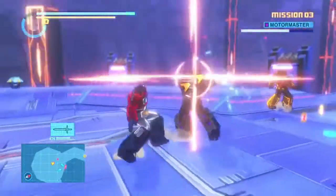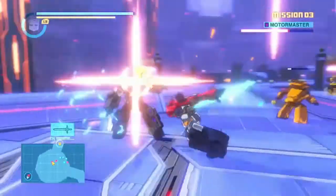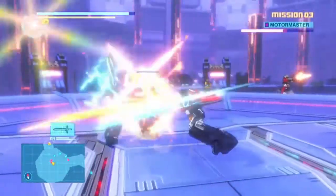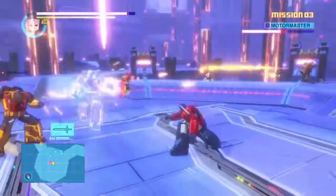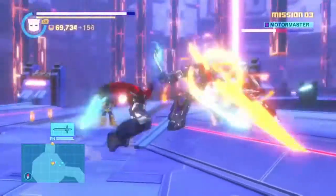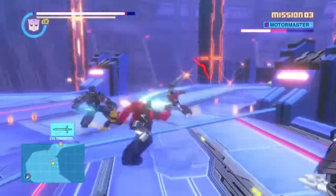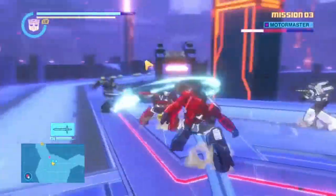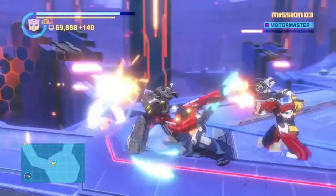You play as one of five different characters: Optimus, Bumblebee, Sideswipe, Wheeljack, and Grimlock. Those are basically five of the A-list Autobot characters, and they're all really fun to play as. As you can see, I'm fighting Motormaster right now as Optimus Prime, and it's pretty cool to watch them trade blows with each other.